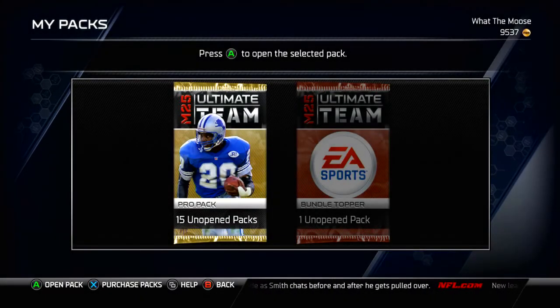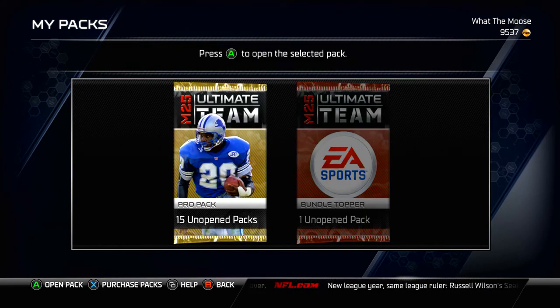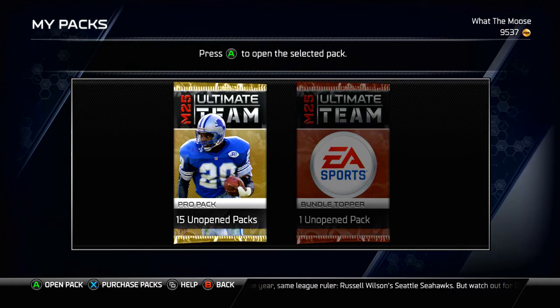What is going on guys? I am with the Moose and today I'm bringing you a Pro Pack Bundle — 15 packs and a Bundle Topper. Hopefully I can pull some good stuff in this pack opening, trying to get that new Ultimate Legend Thurman Thomas, and maybe even that Silver Ticket would be pretty nice as well. So let's hop right into it with the first pack.